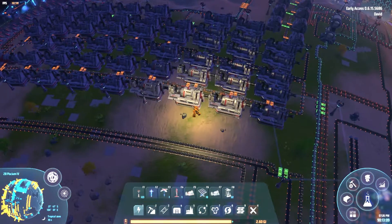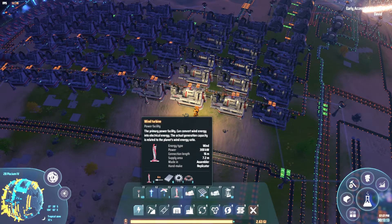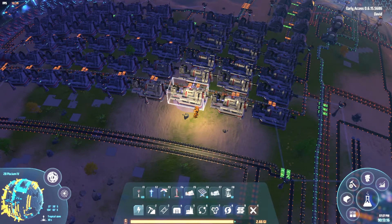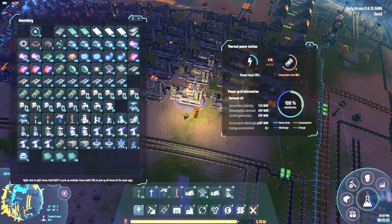The next energy source you unlock is the thermal power station, which is fairly useful — it produces maybe around ten times the power output. The problem is you have to keep it fed with something, and any resource will eventually run out. For example, you could feed coal into it, but you'll run out of coal at some point, so relying on thermal power stations long-term is not ideal.